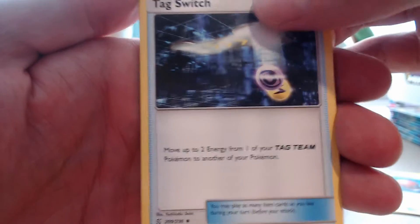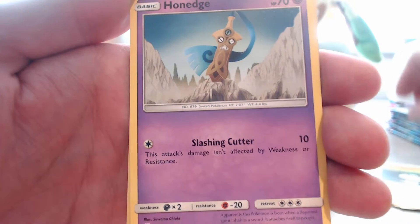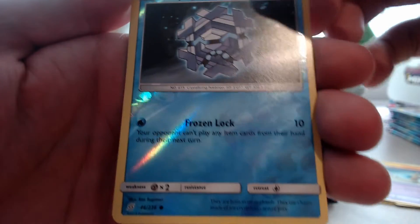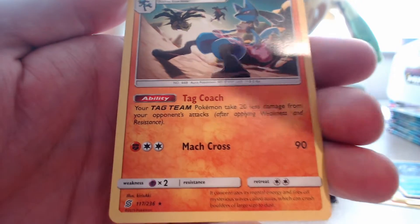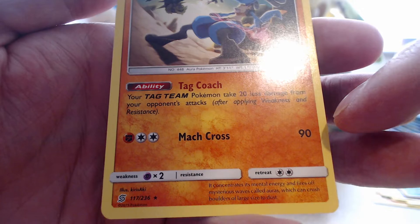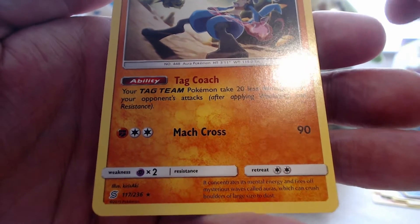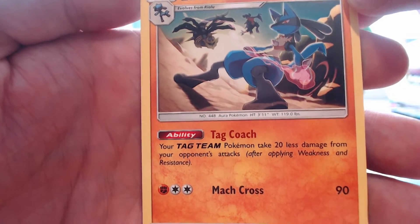The next one. Code card. 1, 2, 3. Flip. We've got a Gabite, a Cherish Ball, a Tag Switch, a Litwick, a Drillbur, a Slakoth, a Foongus, a Honedge. And our reverse is Cryogonal. And our rare is - oh! Lucario! We don't have this one either. It's got Garchomp and Giratina in the back - it's like fighting the Tag Team in the background. It's got Tag Coach as one of its abilities: your Tag Team Pokémon take 20 less damage. I love the artwork - including another Tag Team like that in the background is so cool.